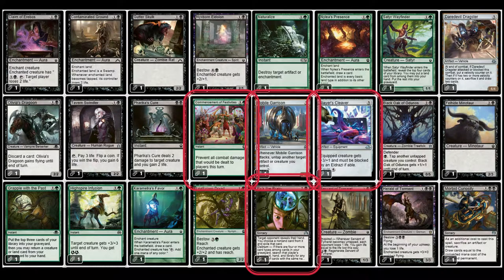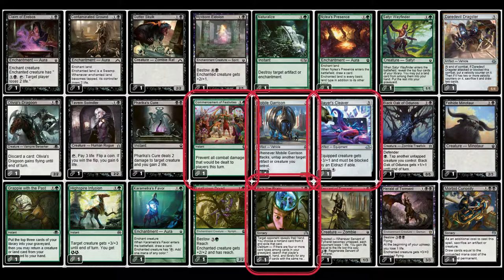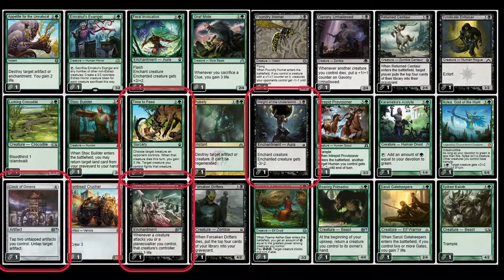On my second round of cuts I did get rid of Pick the Brain, got rid of Slayer's Cleaver, the Mobile Garrison, and Commencement of Festivities — I'm not on Fog effects, not trying to prevent damage. I also got rid of Weight of the Underworld, Time to Feed, and a reinforcements enchantment.